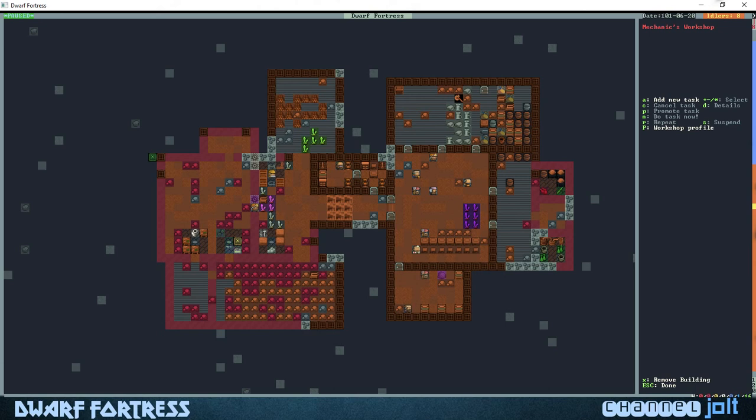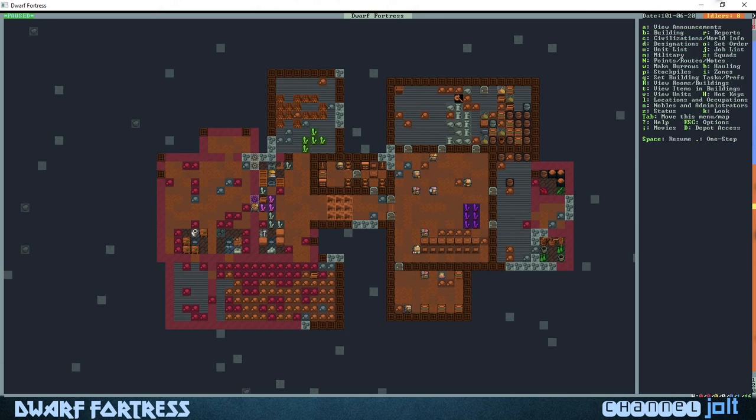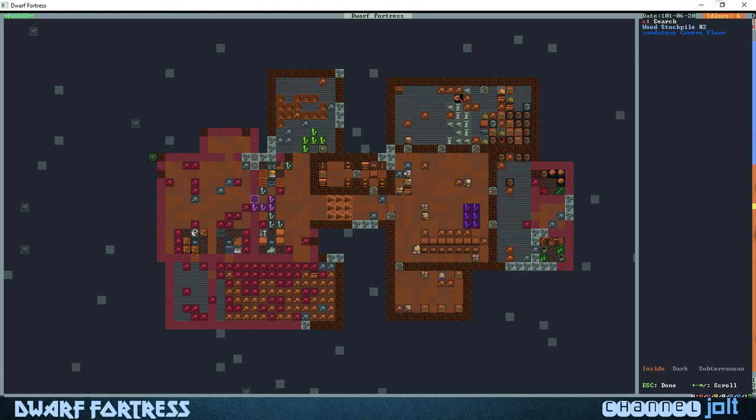We're gonna hit A to add a new task and hit T to make rock mechanisms — about five or six of those. The only person who's a mechanic is our manager Jolt, and so if he's done counting he's gonna go over there. Yep, there he goes, he's grabbing a rock. Hit the K button to follow him.